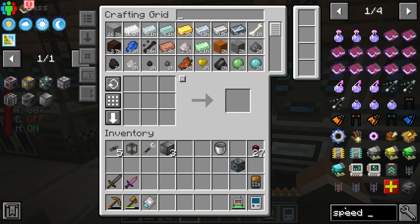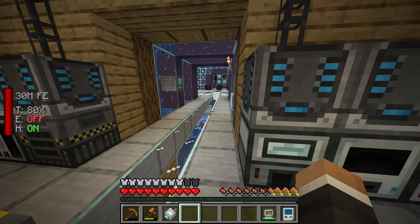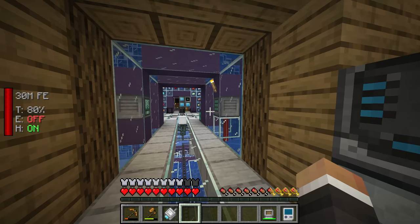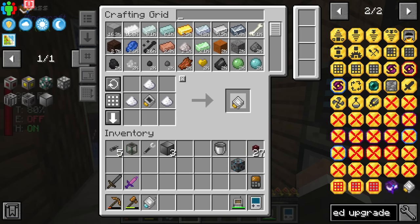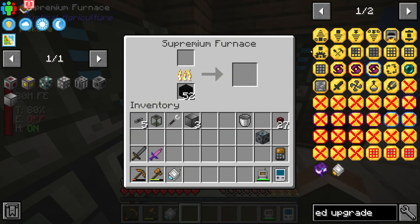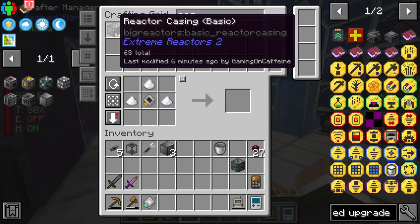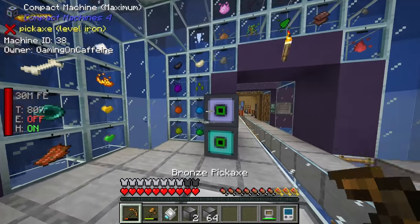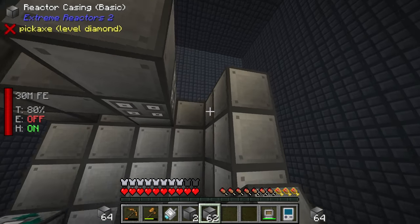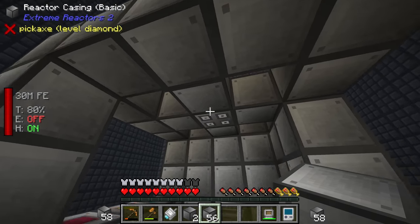Surprisingly the thing slowing down the supremium furnace is actually the crafter - it's not sending the steel dust to the supremium furnace fast enough to keep up. That can be rectified if we make some speed upgrades just like we did with the exporter. We can put speed and even stack upgrades into the crafters to make them send items faster. If I take one of these and put it in, this crafter should now send items to the supremium furnace ever so slightly faster.